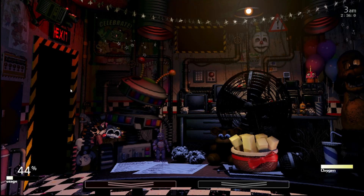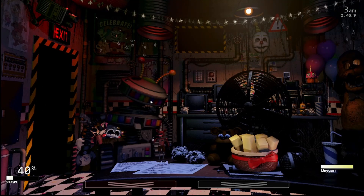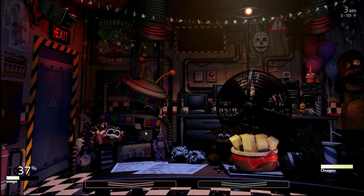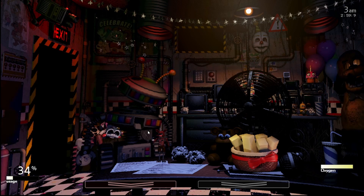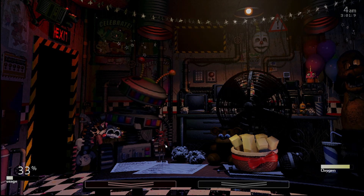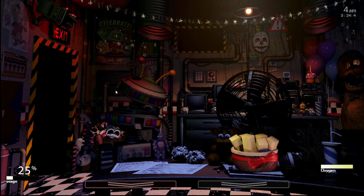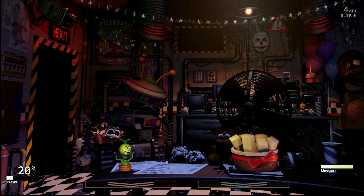We're about to die — I think we got this; we're doing pretty good on power. Are you scared? I'm not scared. Bonnie again — I just want to make sure it stays Bonnie. He does a little knock as soon as I close the door, which is nice — he activates immediately. All right, we want to stay Bonnie. Not a bad tutorial night, but we gotta beat the tutorial — we can't keep struggling on it.